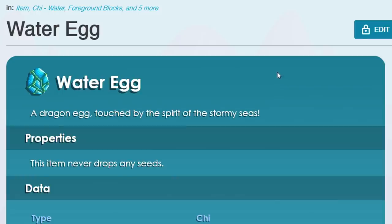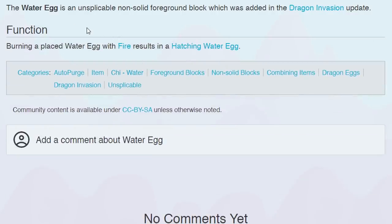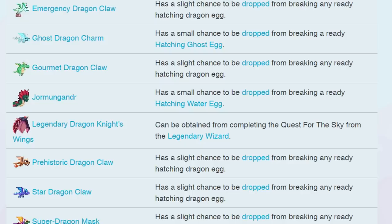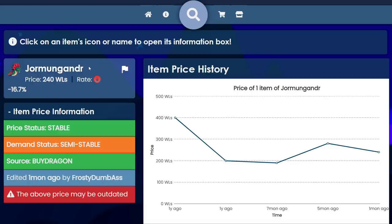I don't know what the dragon is called from the water egg anymore — it has like a strange name and it doesn't even say what it drops. Nice Growtopia wiki, really nice. Okay, dragon invasion update... oh yeah, Jörmungandr! Yeah, that's the one you can get from the water eggs. 240? Oh Jesus, I should have made more water eggs. Jörmungandr coming in with the clutch.